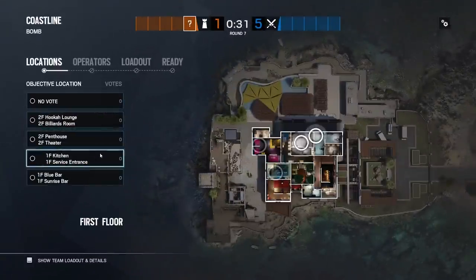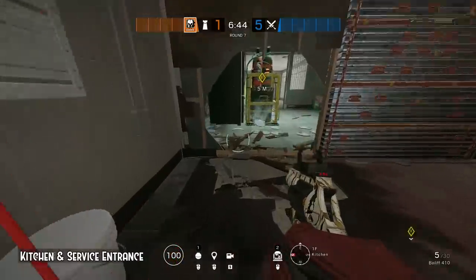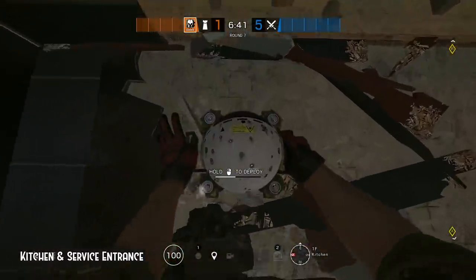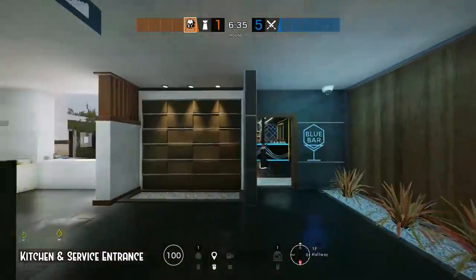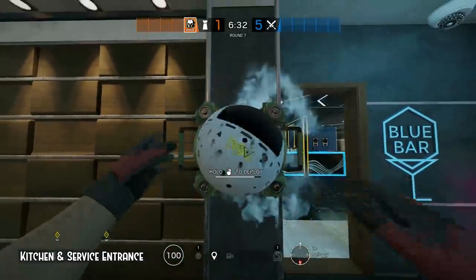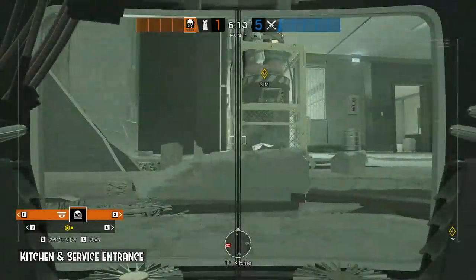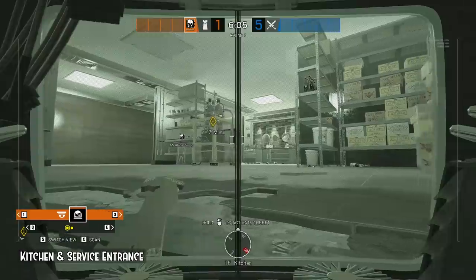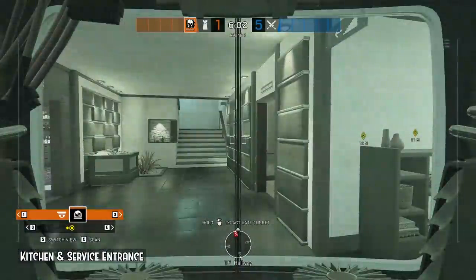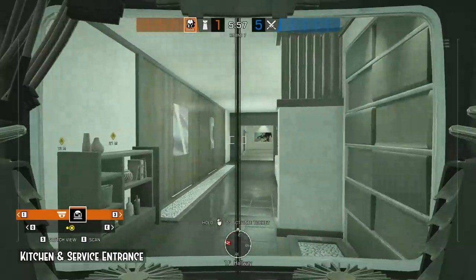Kitchen and service entrance. To get the first camp right, align yourself towards the fridge door gaps. Then place the camp near the standard rotation hole. The second one will cover all indoor entry points to site. Here you can see the service entrance doorway, kitchen doorway, and anyone entering from the kitchen window. The second one has sight towards sunrise bar, cool vibes and destructible walls to site.